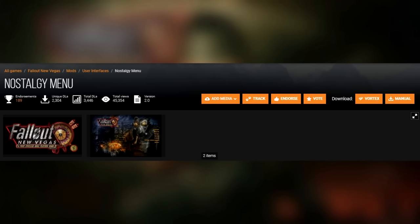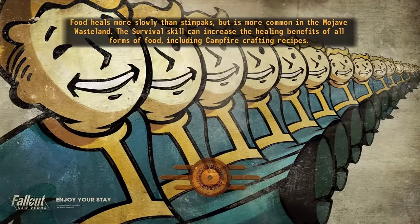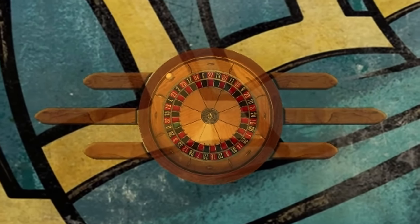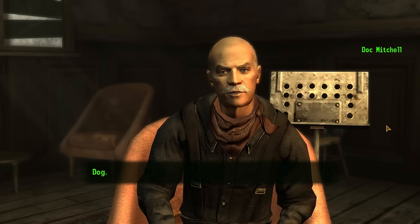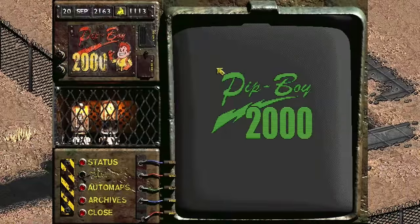We're also going to need Nostalgy Menu to replace Fallout New Vegas' main title and make it look like the classic Fallout titles. I also recommend downloading NMC's texture pack because it adds the most amazing loading wheel for Fallout New Vegas ever. Next, you'll notice several things that don't match the classic Fallouts at all: the text font, the user interface, the HUD, the dialogue interface, skills, traits, and the Pip-Boy. You'll notice that all those things were drastically different in the original Fallout.